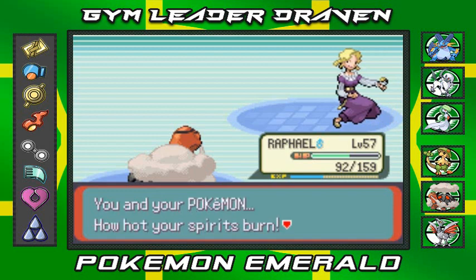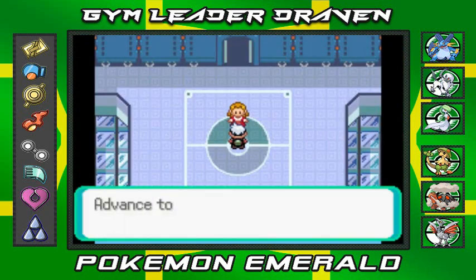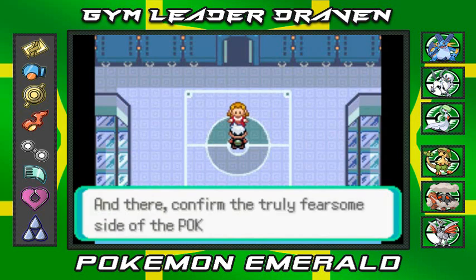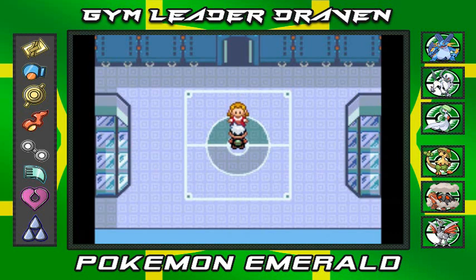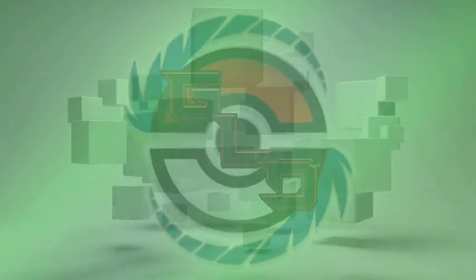Glacia has been defeated and she says 'You and your Pokemon — how hard your spirits burn. The all-consuming heat overwhelms. It's no surprise my icy skills failed to harm you.' I love the ice type! We advance to the next room. That is round three done — one more round before we take on the Elite Four champion. Stay tuned guys, see you in another episode of our Pokemon Emerald Walkthrough!